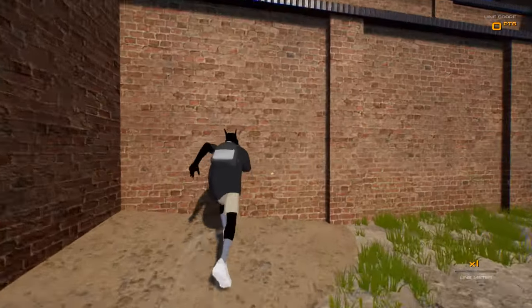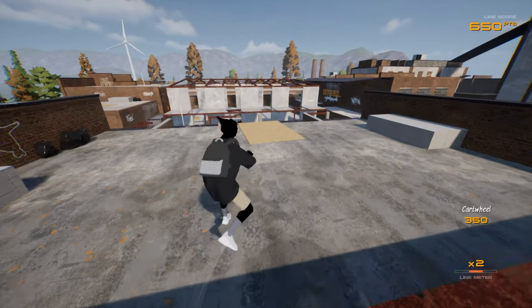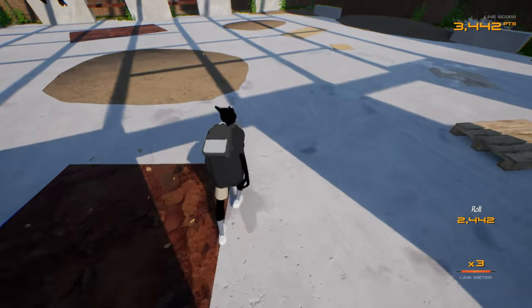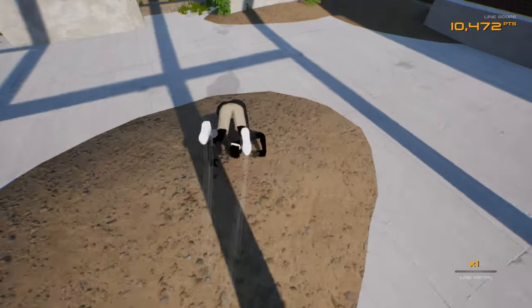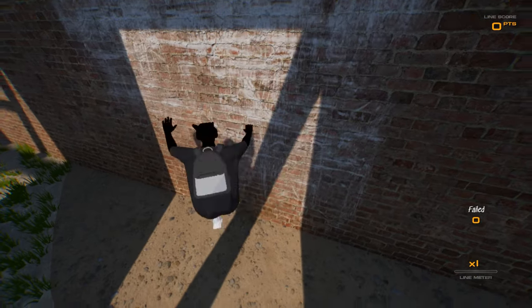Alright let's figure this out — climb the wall, climb this wall, do a little bit of tricks. Jump off, do a little bit of jumps — front flip, oh yeah! Keep going, keep going — god darn it! As soon as I get these controls down, oh my gosh.